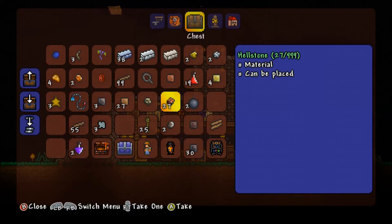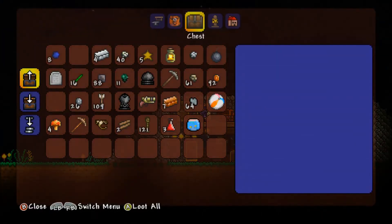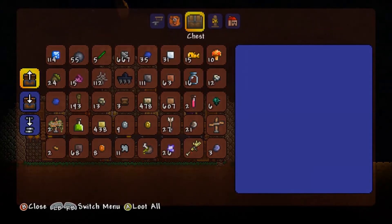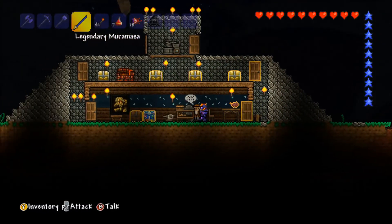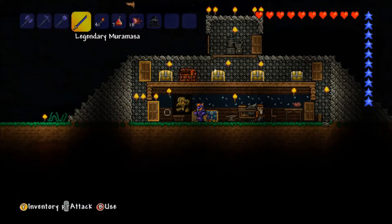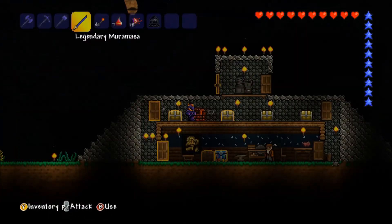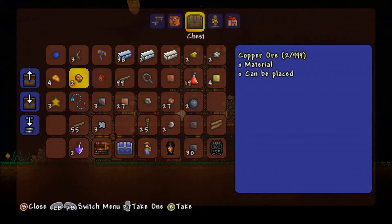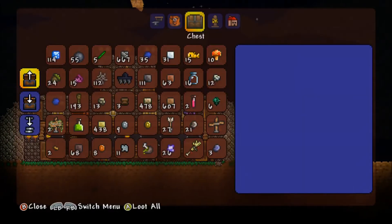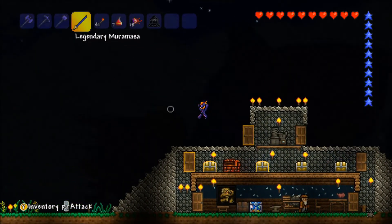I can't exactly go anywhere yet because I need to find my grappling hook, so I'm just going to have a look in these chests. Is it in here? I can't see it anywhere - oh there's some hailstone, 27 pieces that we got in the last episode. I can't see it in the other chest either. I don't see anything down here, so I might just leave it for now.